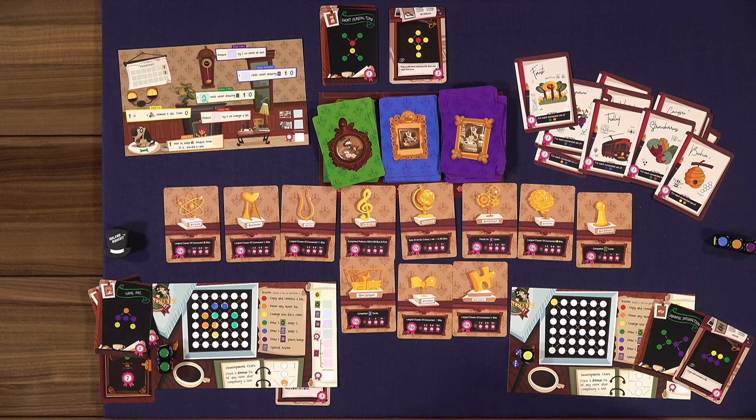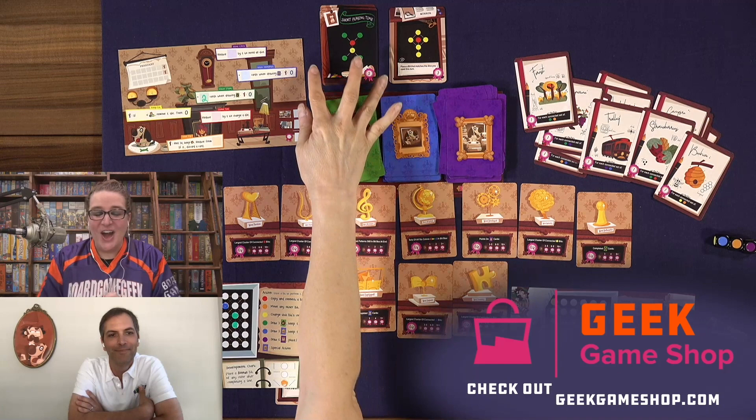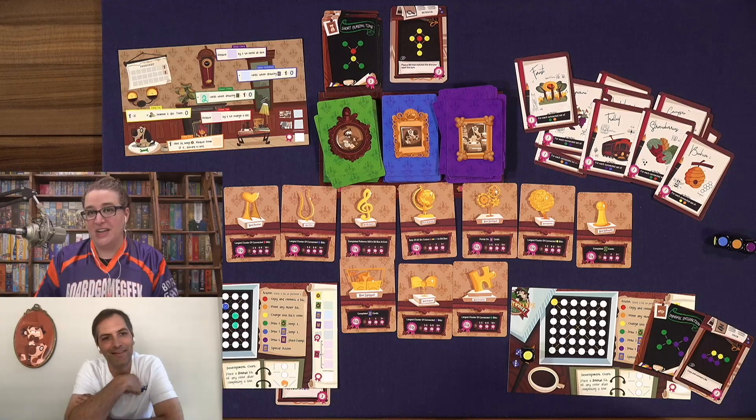Long Shot: The Dice Game features tons of horses, which is where a lot of the replayability comes from. Rolling Right is available right now through the Geek Game Shop. The game comes with one set of pens per box, and additional pens are available for about five dollars on the Perplext site — useful for larger game groups.